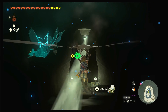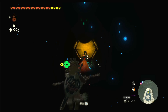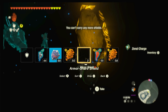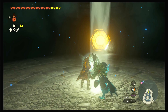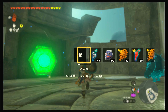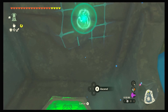Glide on down here and take out this construct right here. Grab the mirror shield from killing that construct and aim it at that target. Then you solve the puzzle and this place will start to open up. Once it opens up you will see that your chest is waiting right there for you.